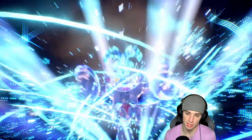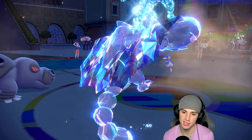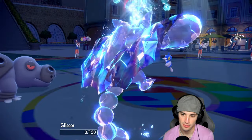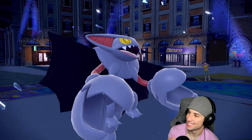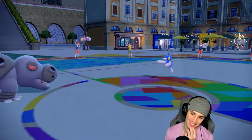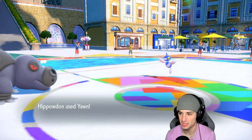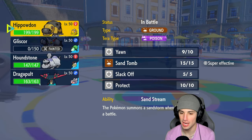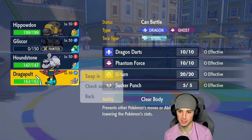Terra blast flies here and still does a lot of damage. Gliscor takes a hit. I can bring out Dragapult now. I yawned PZ which is good, and from here I'm going to hard swap in Houndstone and swap out Hippowdon, then bring out Dragapult.